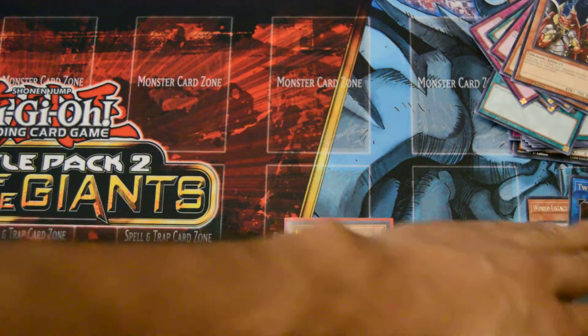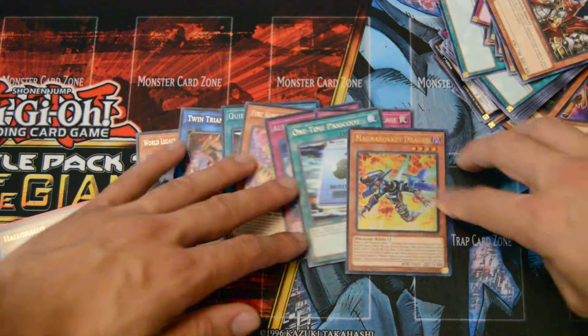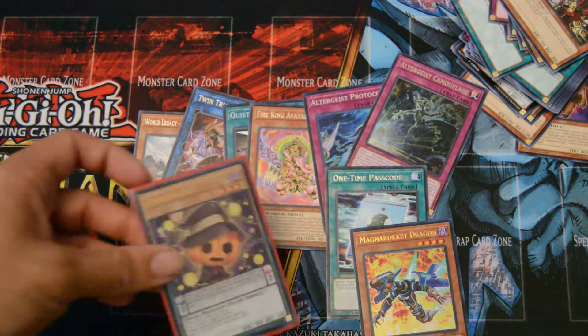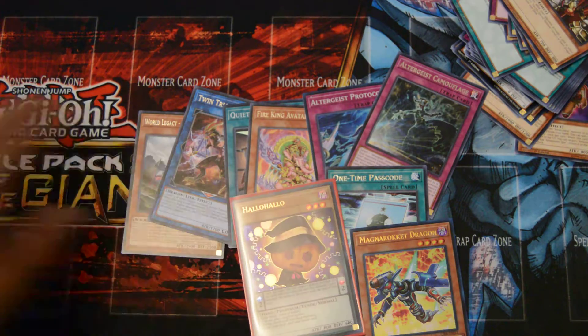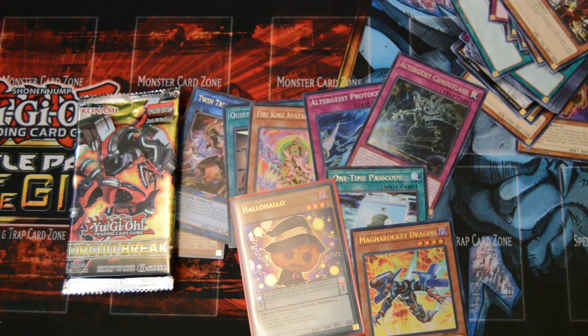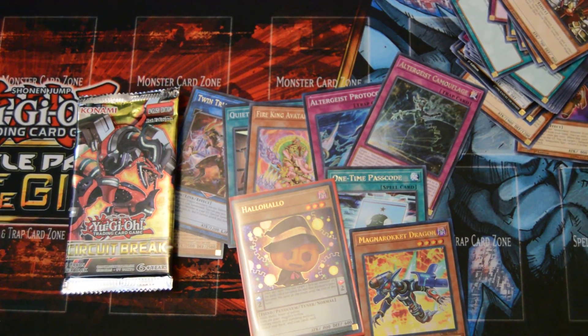Alright, there it is. Once again, thank you guys so much for watching. Here are the rares and the holos that I got for you. Please subscribe, leave a comment — anything and absolutely everything helps. This is RayHero1, signing out from the Circuit Break sneak peek. Peace, have a good one, Happy Halloween!